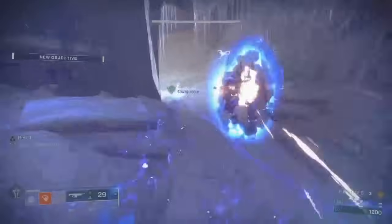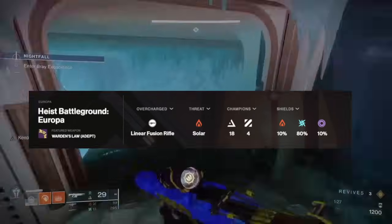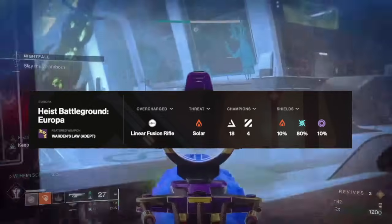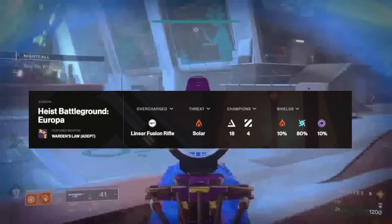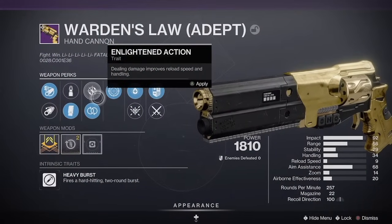In today's video, we're going to be covering this week's Nightfall, which once again is the Heist Battlegrounds Europa. This particular strike is also once again rewarding the Warden's Law Hand Cannon. This hand cannon is actually super good for both PvP as well as PvE — I believe it's actually the highest damage output PvP and PvE hand cannon. You can also guarantee yourself the adept version if you complete this week's Nightfall Strike at GM difficulty and get a Platinum score. It's very doable, and I'll run you through all the different cheeses you can use in this strike, including one major glitch for the boss that lets you get completely out of bounds and stay safe while doing damage with no danger whatsoever.